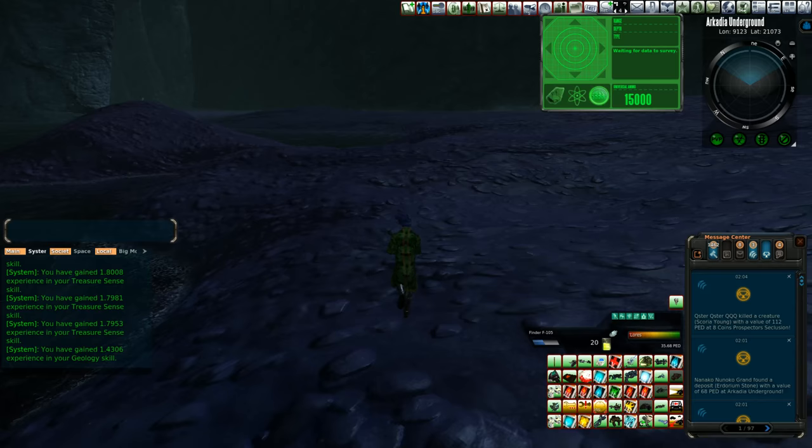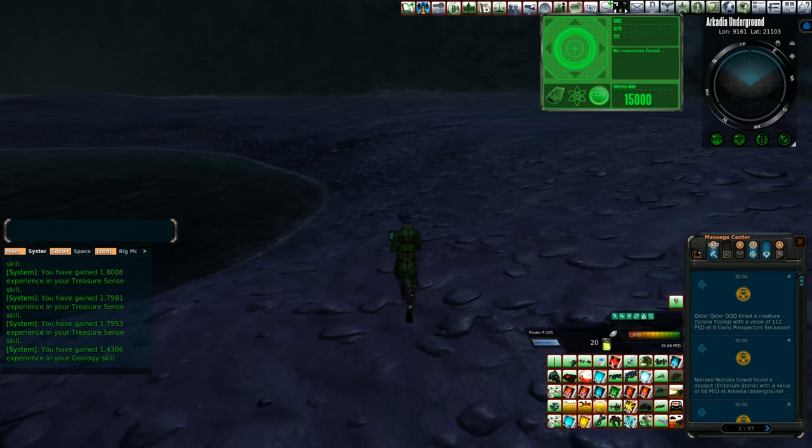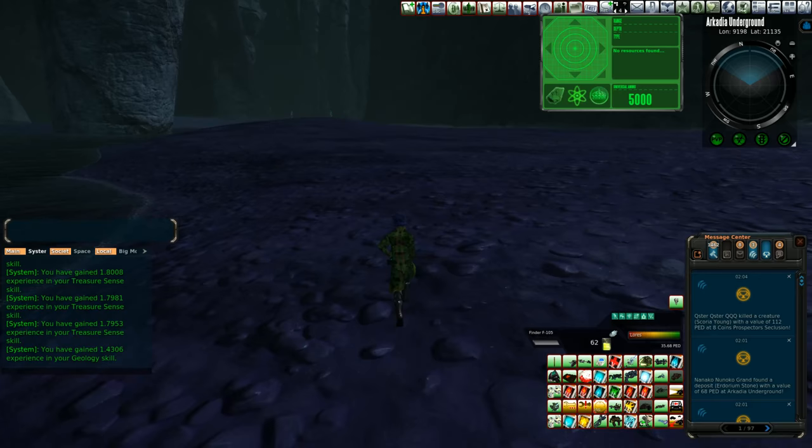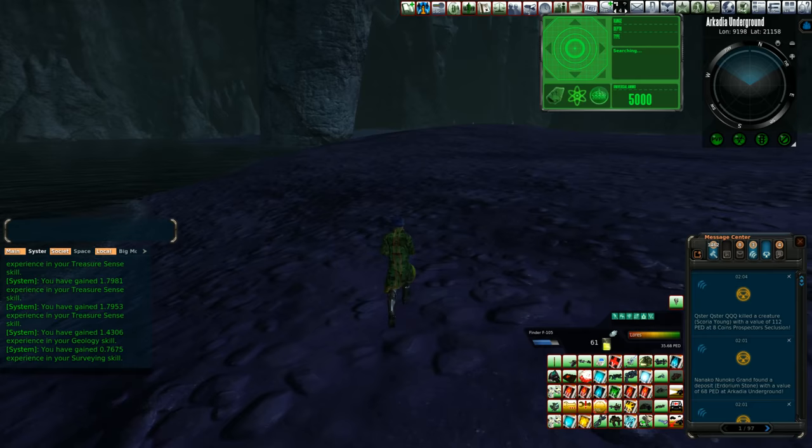Maybe here in just a few seconds we might see some super swirlies around me. But I'm really not seeing it. So we have reached down into the depths of our pockets and we have dropped so many things to no avail. So let's go ahead and switch over to energy matter. Maybe we might find something good, especially because we're around water — we might find something interesting.